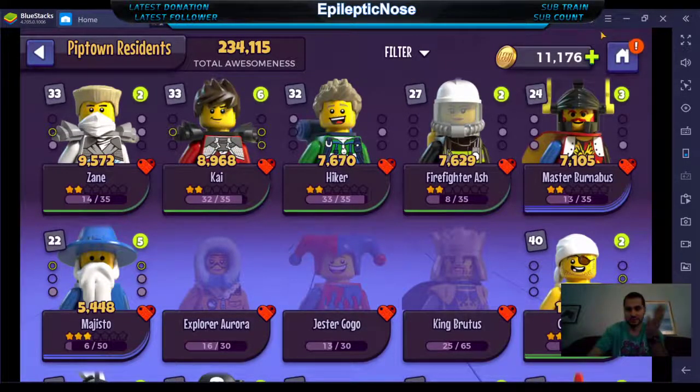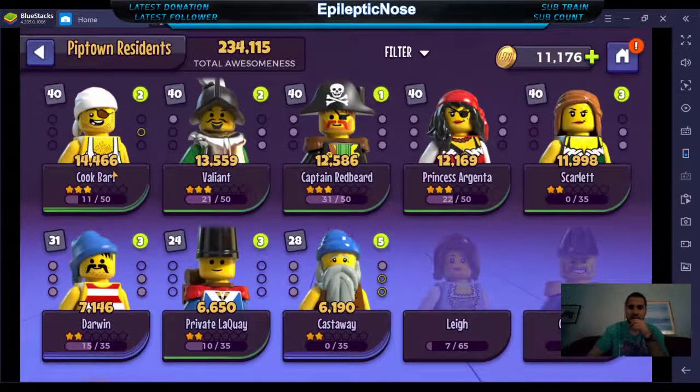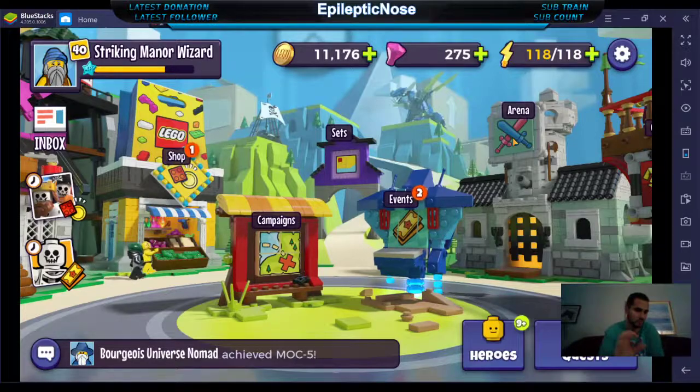I run Pirates in my Arena Shard — specifically Bart, Valiant, Redbeard, Argenta, and Scarlet. She was a more key character. These five have been really working well for me. You want to find a team that synergizes well with each other, and Pirates do that. Ninjago does as well, and Castle characters are very awesome too.